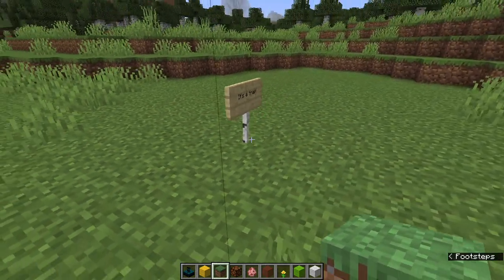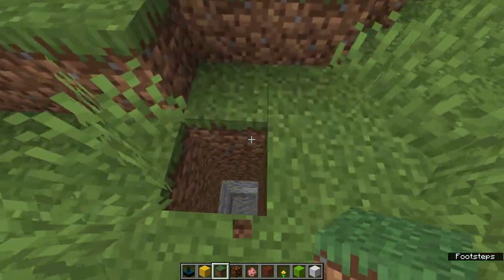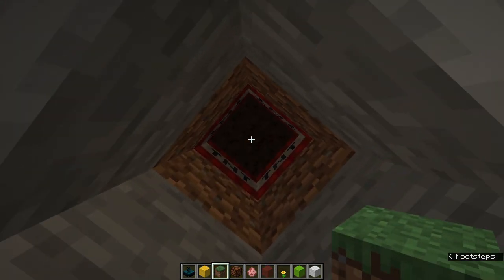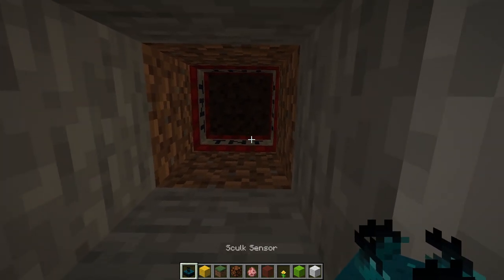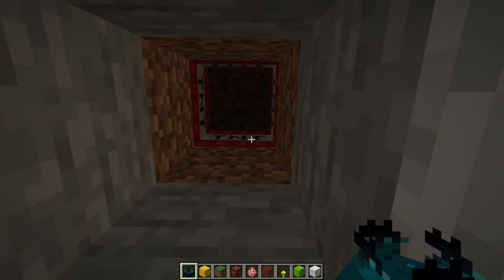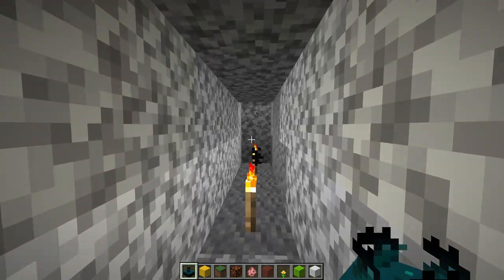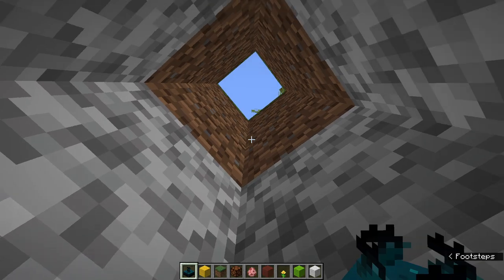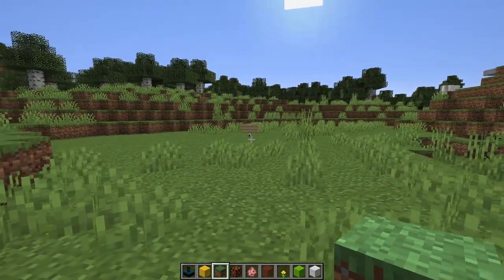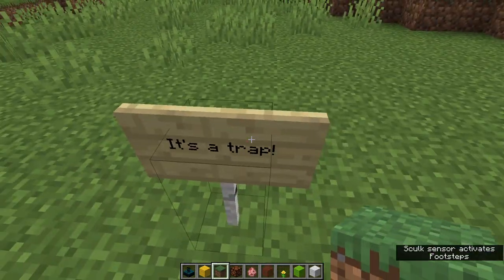Here's how to set up a TNT trap. You need to be careful — if you place the Skulk sensor first and then start placing the TNT, that would set it off. Place the TNT first, then shift-place the Skulk sensor next to it. Once you shift away and you're out of range, you're good. Cover it over and now it's fully rigged. An unsuspecting person walking around — you can hear it going off — and then kaboom.